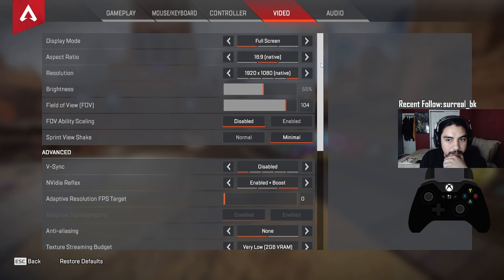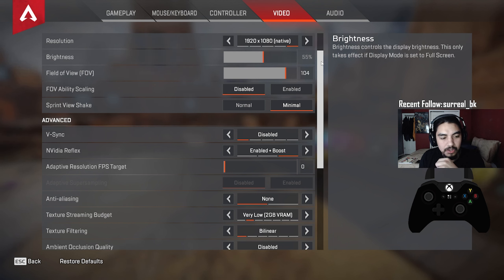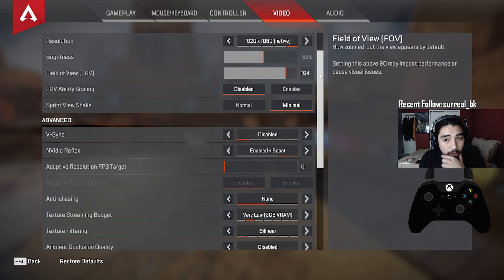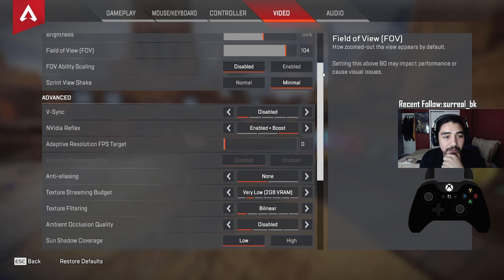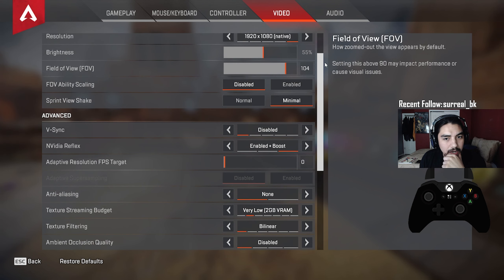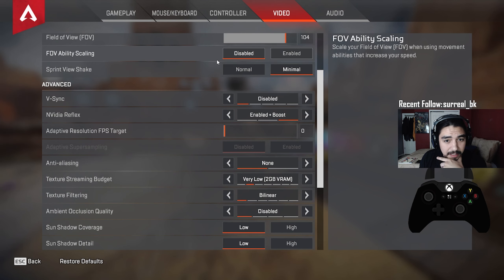Moving on to PC video settings: display mode full screen, aspect ratio 16:9, resolution 1920x1080 native. Brightness at 55 — this helps you see things in darker areas like tunnels. Field of view at 104: ever since I saw Snipedown playing at 104 I've stuck with it since around Season 2. FOV does affect your sensitivity, especially on ALCs, so stick with what you're comfortable with.